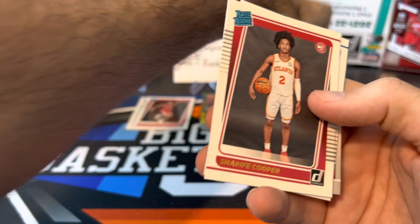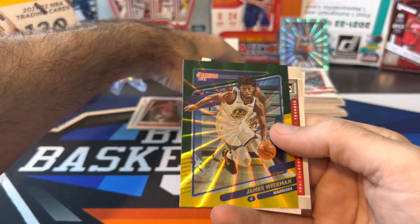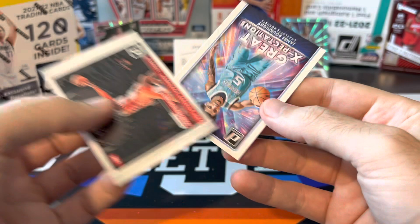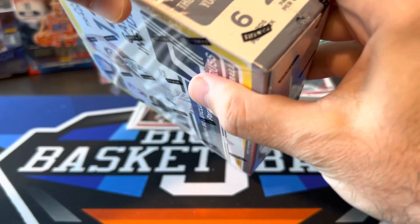Rookies coming up soon: Sharif Cooper, Keon Johnson again, Cameron Thomas and Jaden Springer. Laser — James Wiseman, second year laser. Shea Gilgeous-Alexander. And our last card is going to be a James Bouknight Great Expectations. So that's going to do it for the fat packs. Let's rip open our mega and see if the mega can beat the fat packs.